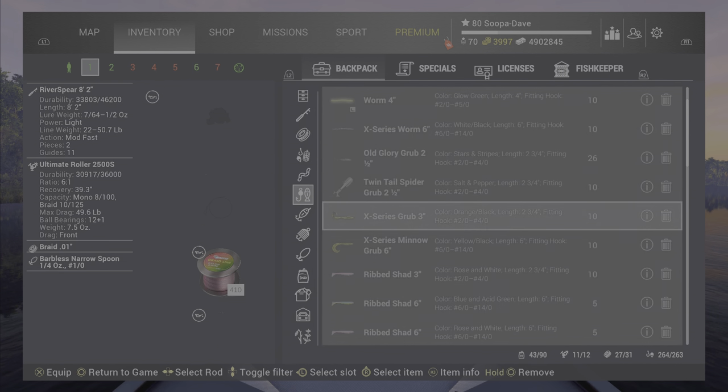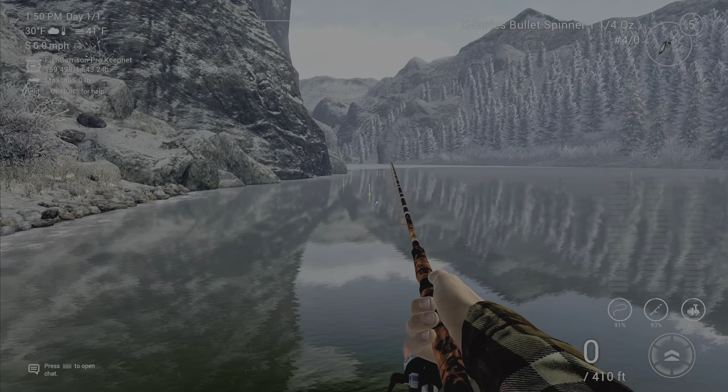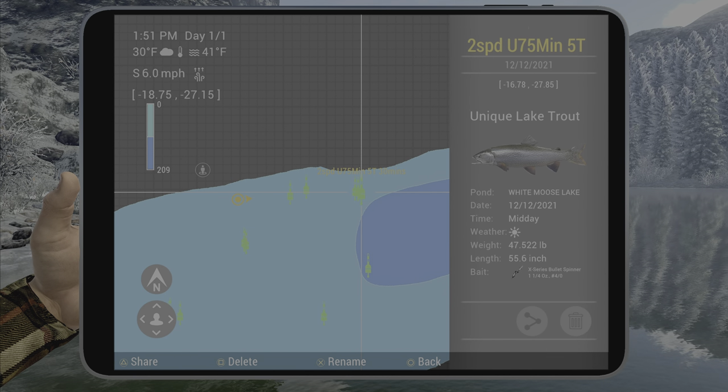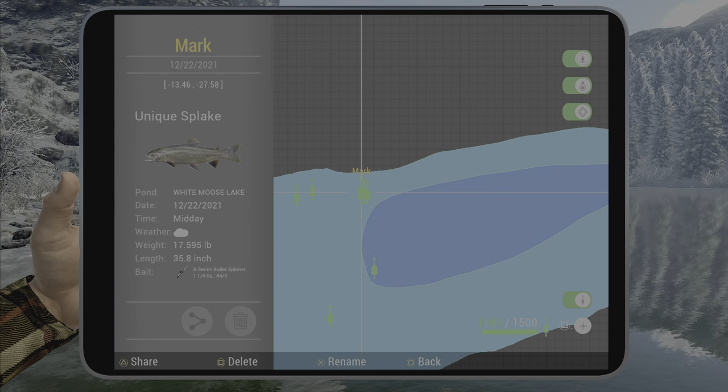For the lake trout and splake, any of the bullet spinners will work really well. You're just going to cast off the corner of this boat dock. I'll show the marks here — I just do a two-speed stop-and-go in the middle of the water, and you can get the splake or the lake trout here.